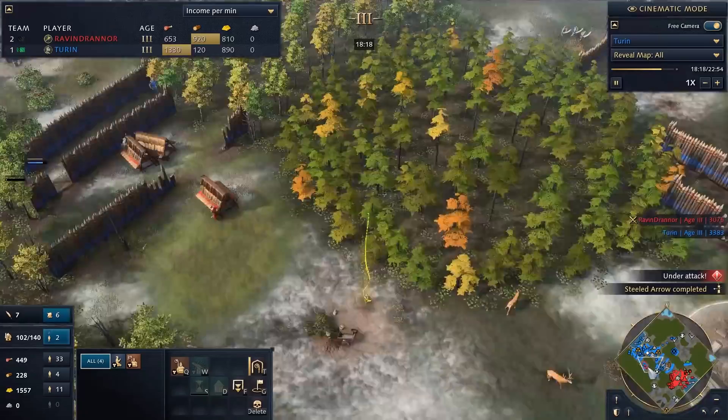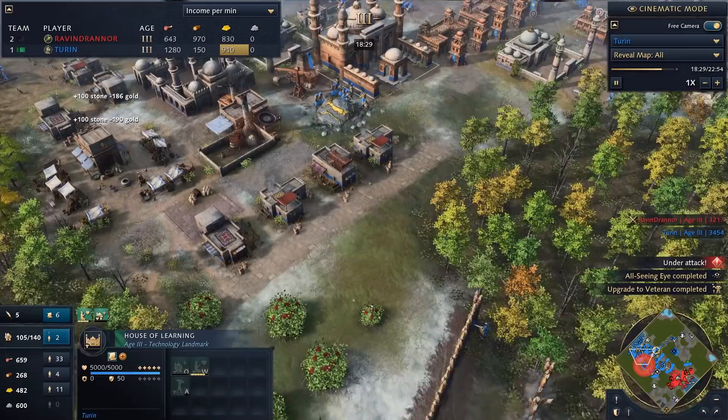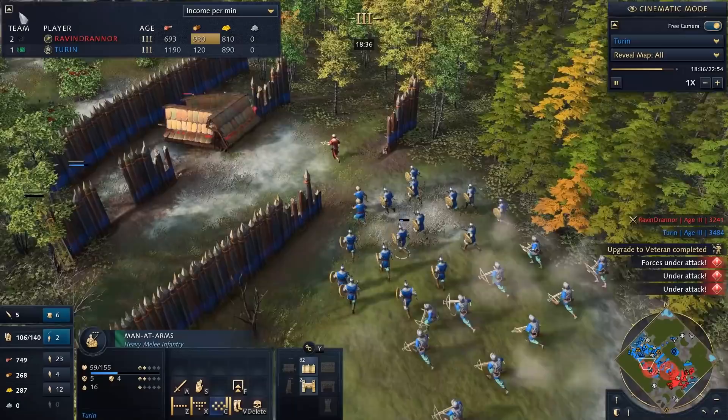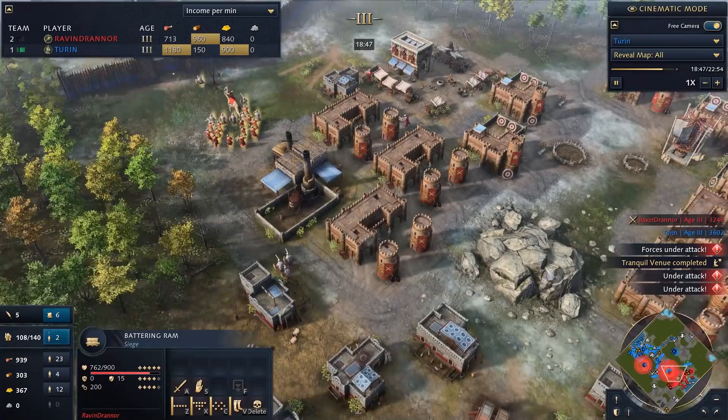We have six scholars garrisoned — three in one barracks, three in the other mosque now set up — so we're finally getting that banging research. You can see why you build extra walls: three extra walls set up here just to be annoying. Without them, battering rams would be destroying my houses and potentially taking out a landmark, but instead they're just chewing through palisade walls while my army maneuvers.